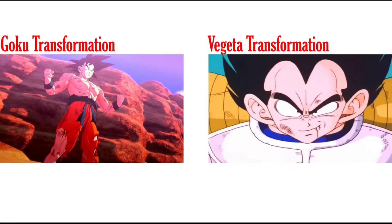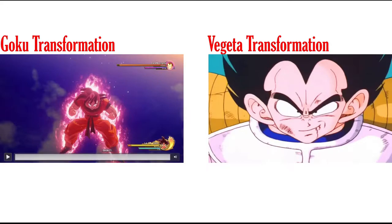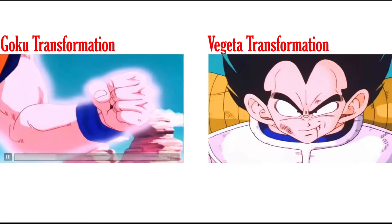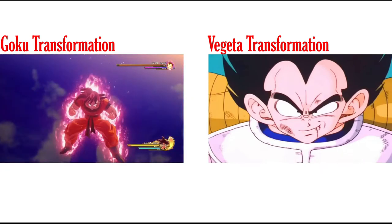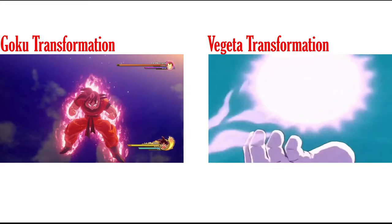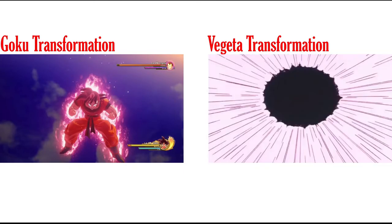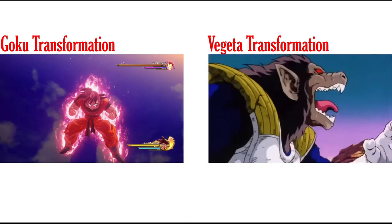For Goku's transformation, I had to string scenes together. He starts charging up into Kaioken Times Three, then I pulled a part from Kakarot that looks sick to end the transformation — this would be Goku going into Kaioken Times Four. The only problem is Goku never actually fights in Kaioken Times Four; he only uses it during the Kamehameha clash with Vegeta. But the reason I set it up this way is because Vegeta is going to have a Great Ape transformation.